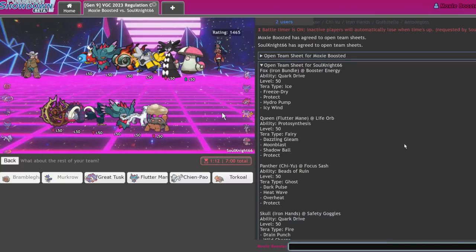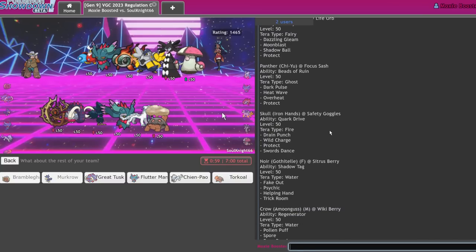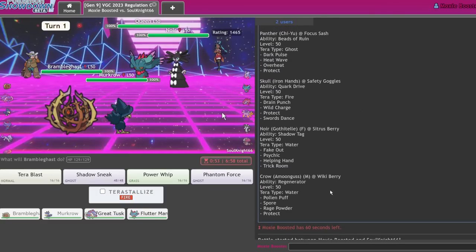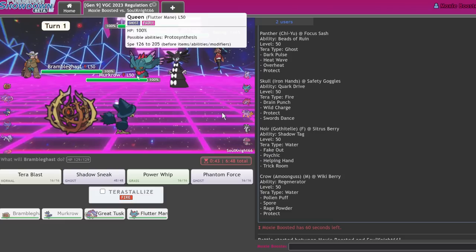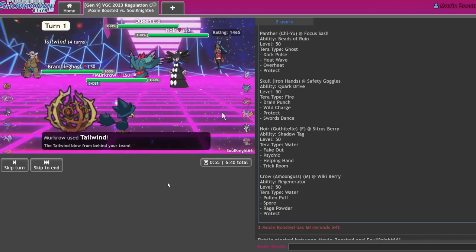It's Booster Energy Iron Bundle, Life Orb Flutter — I can one-shot you. Focus Sash Chi-Yu is actually not the best for me but I get a lot of value out of Tusk in this matchup. They have Fake Out on the Gothitelle. I'd like to one-shot this Flutter Mane — Power Whip would one-shot at plus one. I think they want to Terra to prevent me from Shadow Sneak KO'ing. I'm just gonna go for the Power Whip and risk it.